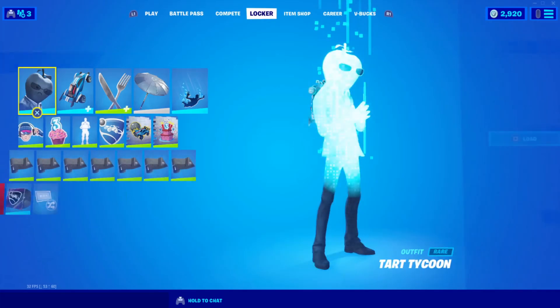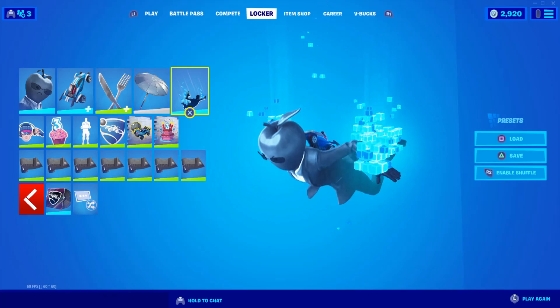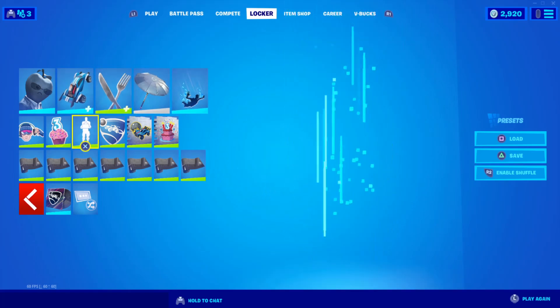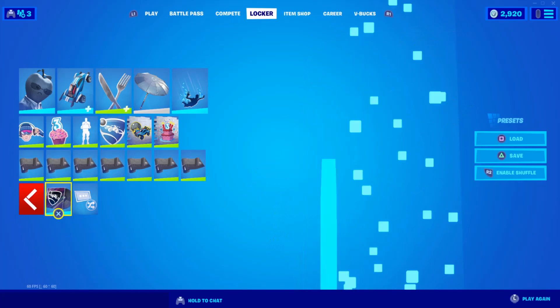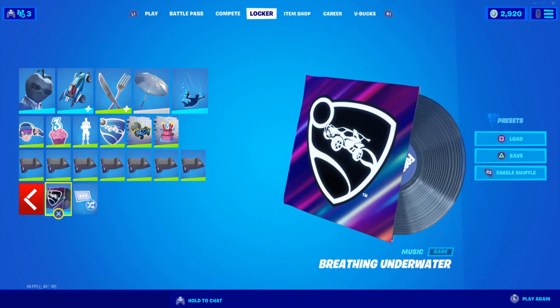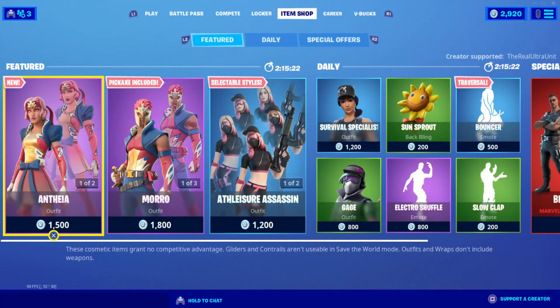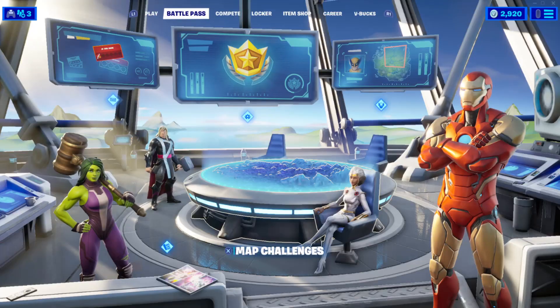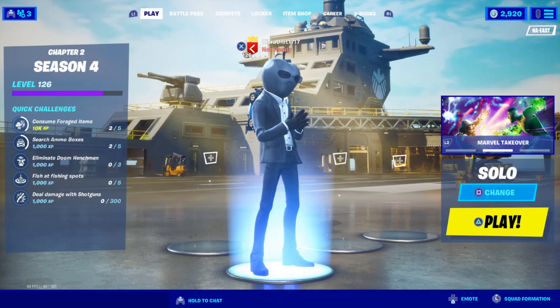That's gonna do it for today's video guys. I hope you all did enjoy. Again, if you want to unlock these cool things you see on screen right now — the contrail, back bling, spray, emote, and the music pack — be sure to log on to Rocket League. You can download it for free right now on the Epic Games launcher. Be sure to use my creator code whenever doing so just so I get credit for it if you don't have someone else you're currently supporting. Just play, do the challenges, and have fun. I'll see you on the next one. Goodbye!